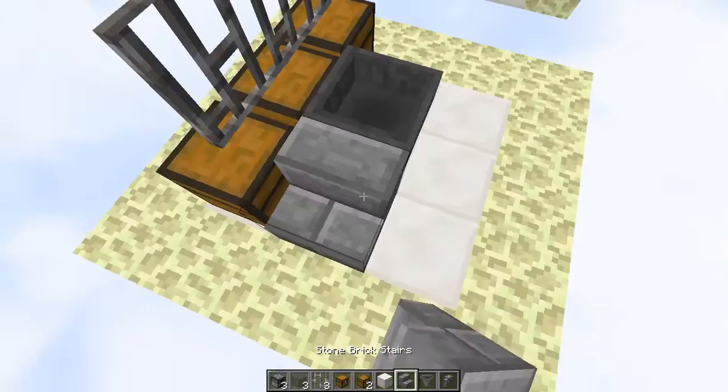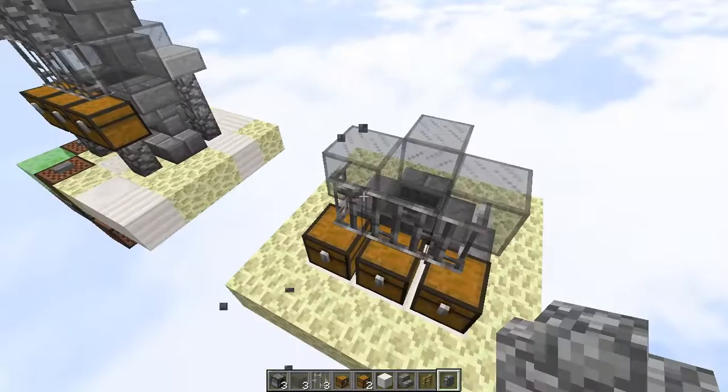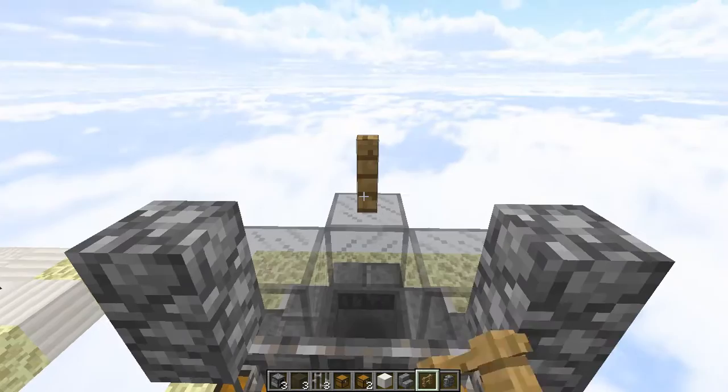Two blocks of your choice here and here — technically you don't need them, nor that one back there. And then three glass right here, just like this. Now put a cobble wall here and another one here to keep all your rabbits in place. And this will be your holding cell complete.